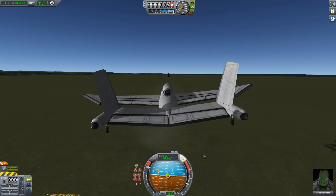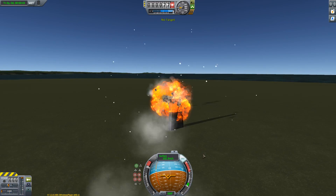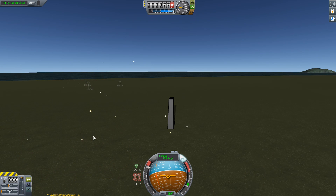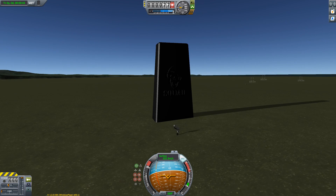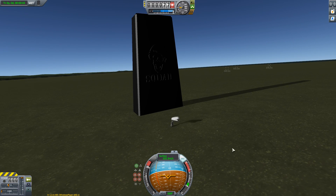One of the things that the new Kerbal Space Program has is colliders for all these anomalies, so we can crash our planes into things and completely break them. Yay! Actually, there's been a whole lot more added — more anomalies added to the game, and apparently we've also had some new wheel physics, which appears to be working marvelously on this little thing.